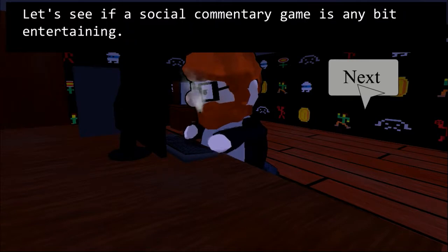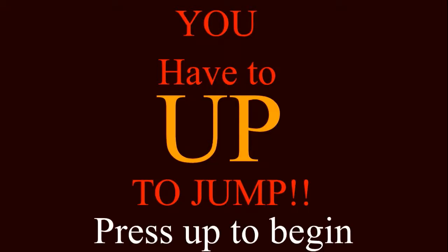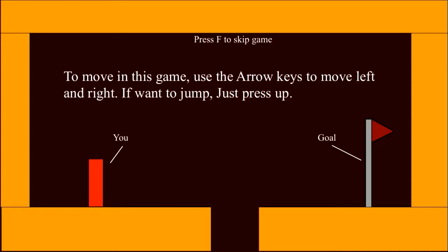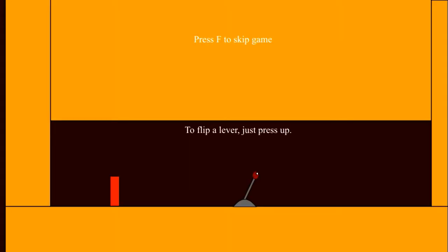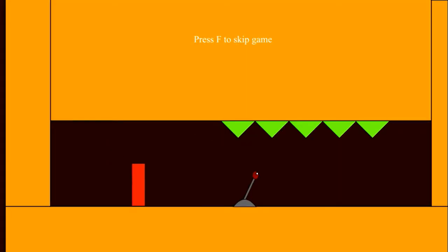It's a joke because that's the way I'm playing right now. Let's see if a social commentary game is any bit entertaining. Press up to jump — press up to begin. Stage one: use the arrow keys to move left and right, and if you want to jump, press up. Stage two: to flip a lever just press up. Stage three: spikes are bad, jump over them with up. Stage four: press F to skip game.